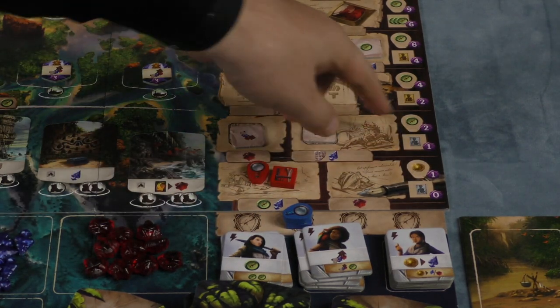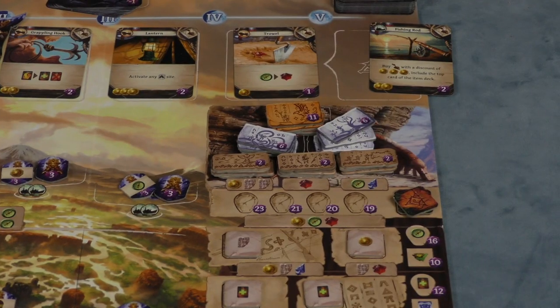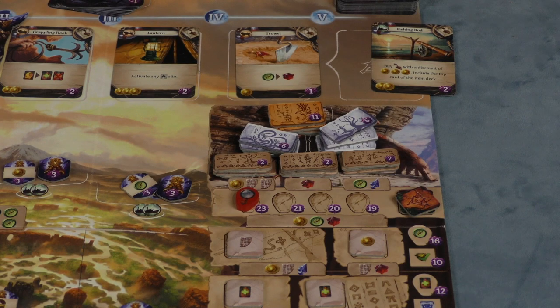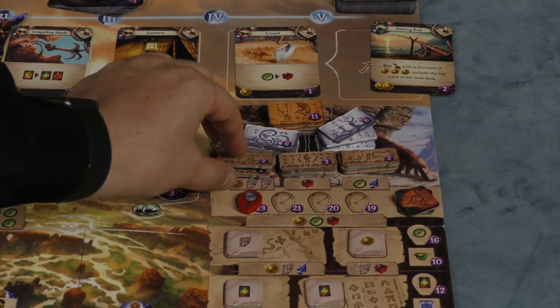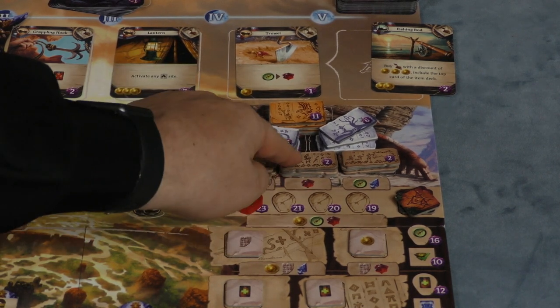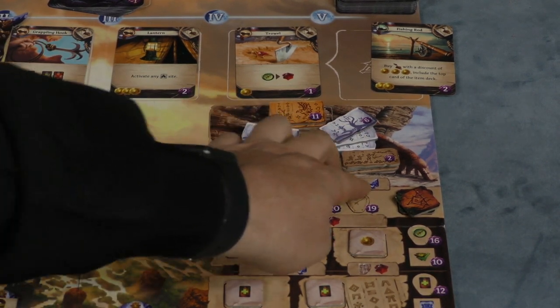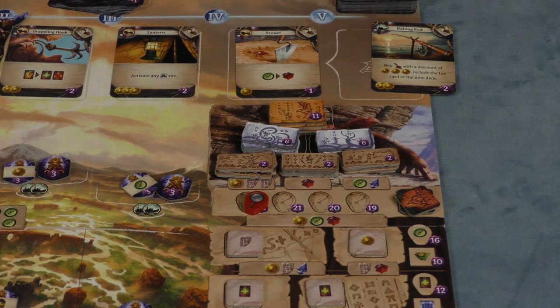At the end of the game, your positions on the research board score points. The first person to reach the top gets 23 points. But you're still not done researching — you can pay a coin and two scrolls for a two-point token, pay a gem for another two-point token, pay a compass and an arrowhead for another two-point token, or combinations for six or eleven points. So even if you reach the top, you can still keep researching.